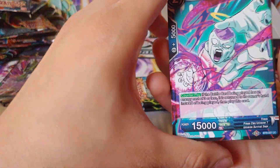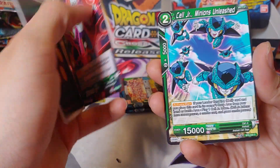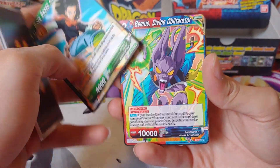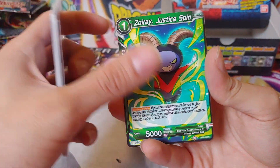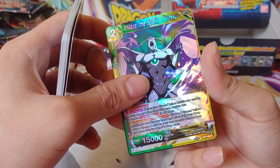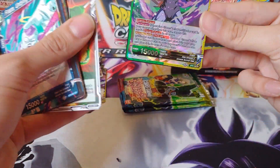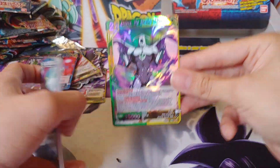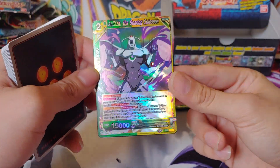We got another King Cold, We Are Universe 7, Tien Shinhan, Weiss, Quicksweep Android 17, Beerus, Majin Buu, Light Bullet, Full Power Jiren, Divine Favor — that's a reverse shield — and for the rare we have a Mecha Frieza. Four more packs, guys! Can we get a Miracle of Miracles? Freaking just magic ultimate luck right here, maybe.